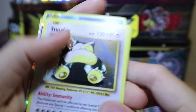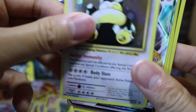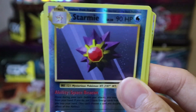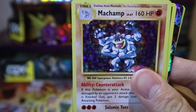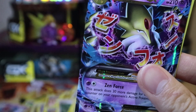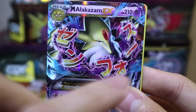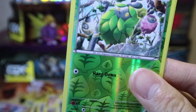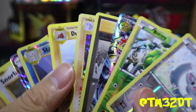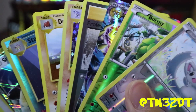So to recap what we've got in this: the original Snorlax Holo — that's bent, thank you Pokemon Company for packaging it so well — the Snorlax GX, a Starmie Reverse Holo, a Dugtrio, a Holo Machamp, a Reverse Holo Professor Oak's Hint, a Mega Alakazam EX — love it, love all the Japanese symbols, makes it seem ominous, like in JoJo — a Reverse Holo Burmy, and a Reverse Holo Minccino. Thanks for watching, please subscribe to the channel and follow me on Twitter at TM32DT. I'll see you in the next one.